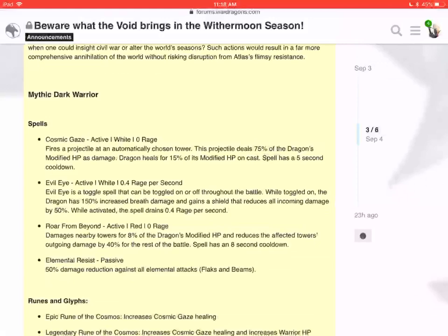This is a very interesting dragon. If I was going to use this dragon, thinking out loud, I would obviously use Cosmic Gaze first — that would kill the red mage. I'm assuming it's going to target the red mage first because of the skill set, that's what PG should do. That may or may not get a shot off. Let's say you're down to one rage — if two mages hit you, a blue mage and red mage on an island, both hit you, you're down to one rage assuming they have the research done. Then you use Roar from Behind, which reduces outgoing damage by 40% for the rest of the battle on all those towers with Elemental Resist.